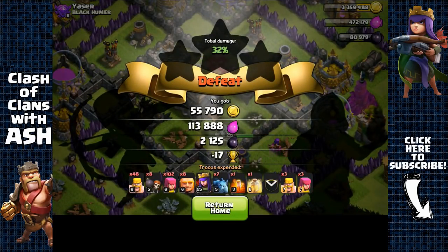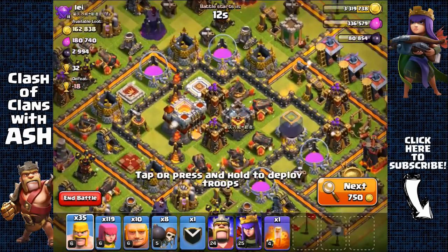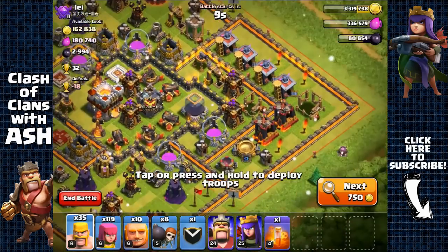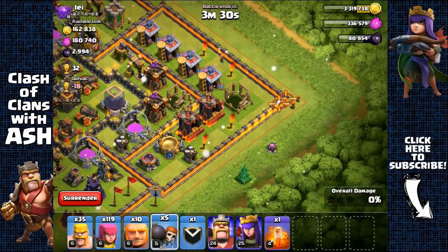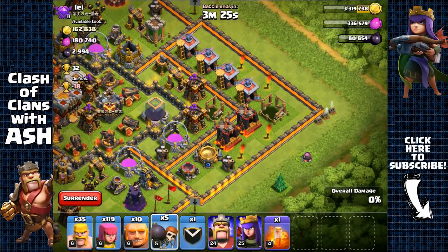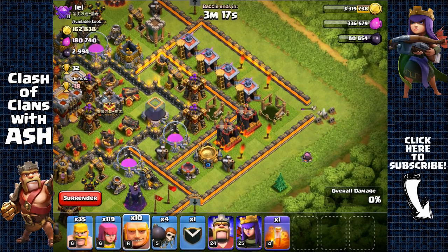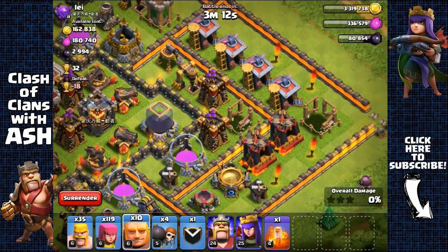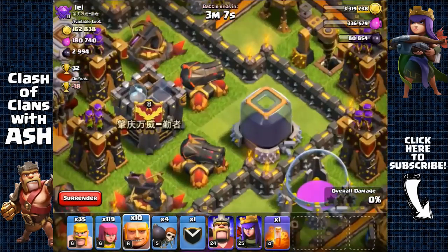Very challenging TH10/11 base — Dark Elixir storage is right here. I like challenges, so attacking. Some defenses are upgrading. Need another wall breaker since it's level 12 walls. Plan is to break inside, get the Archer Queen to the Dark Elixir storage. Biggest threat is the clan castle since it's unlurable — attacking head on. Spreading giants and barbarians, no mortar in range — that's great. Sending four wall breakers since it's a level 12 wall.